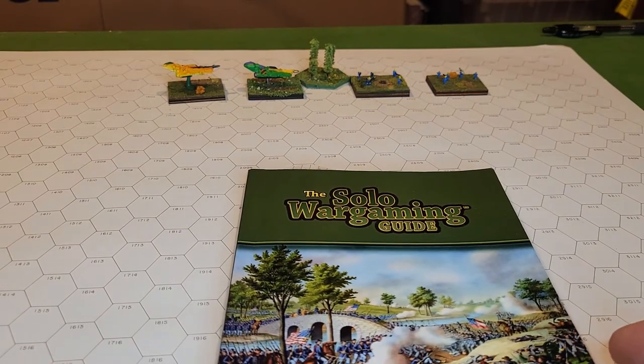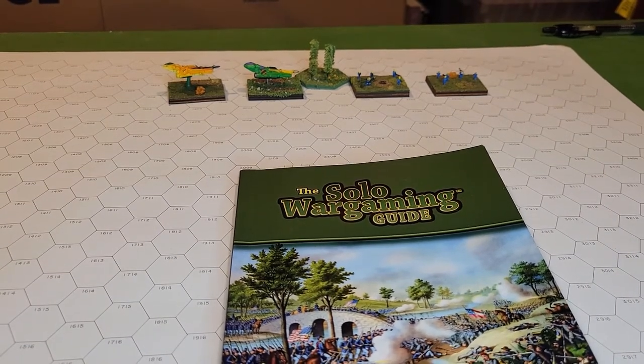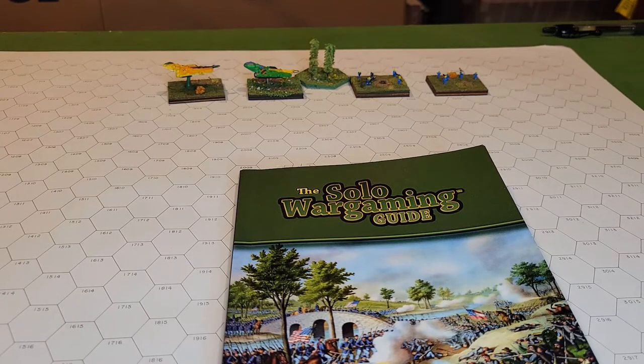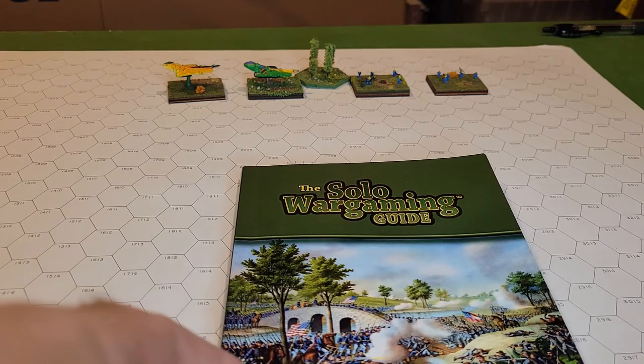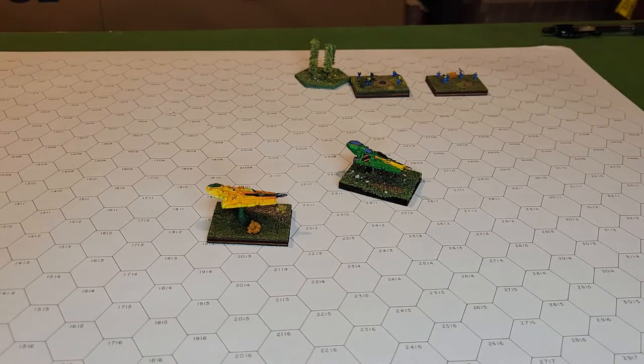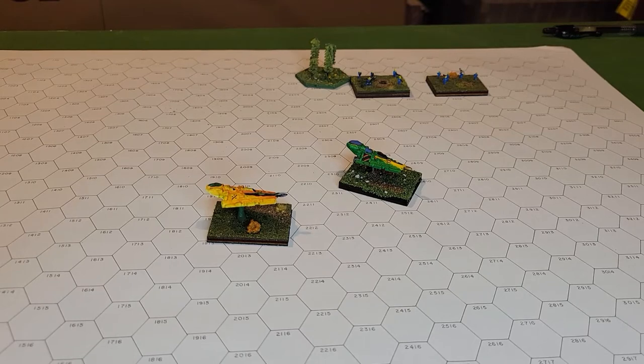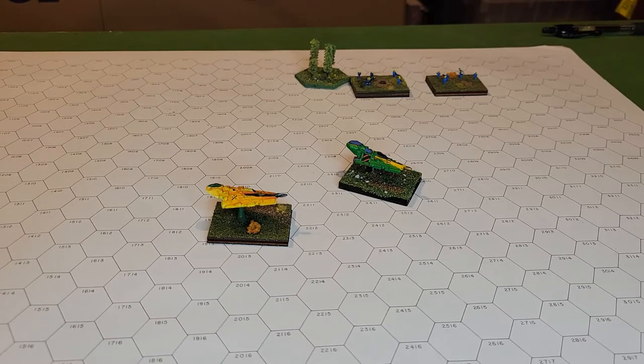I think that mechanic works very well alongside another one from the Solo Wargaming Guide by William Sylvester, which has a similar approach where you write down three options for each campaign turn and then roll a die. Hellfire Campaigns gives you a little more in terms of deciding how to weight those options, and even suggests you can make it more granular if you want.